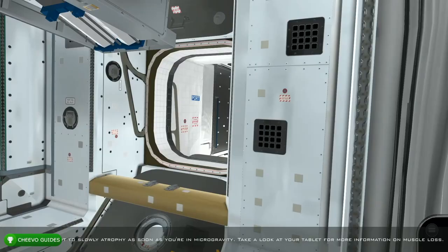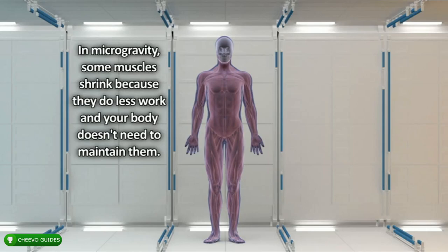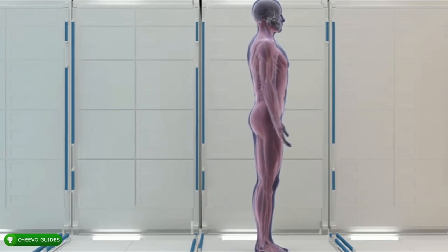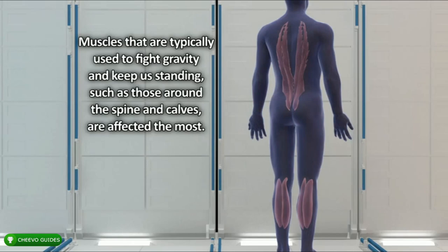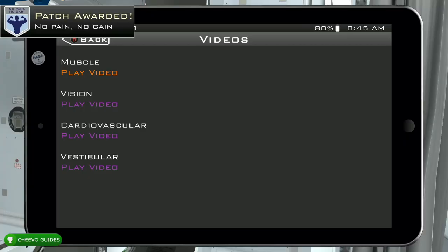After the exercise minigame, pull up your tablet, go to Videos, and watch the video on muscles. It explains that in microgravity, some muscles shrink because they do less work and the body doesn't need to maintain them. Muscles typically used to fight gravity — such as those around the spine and calves — are affected the most and can lose up to 20% of their mass over a mission. Exercise is used to help maintain muscle strength and mass. That's going to unlock the No Pain No Gain achievement, worth 25 Gamer Score, for watching the muscle video.